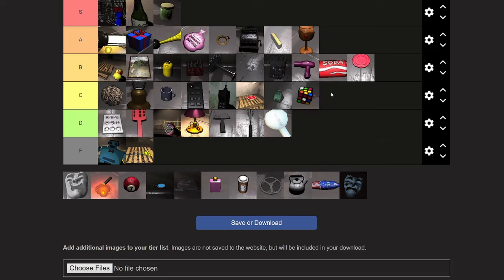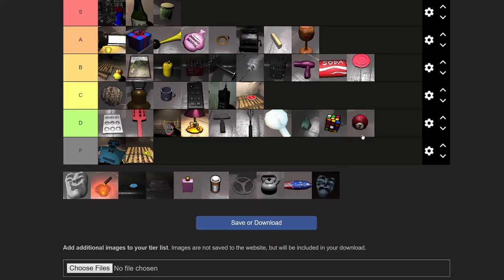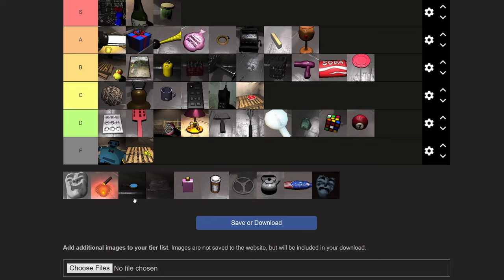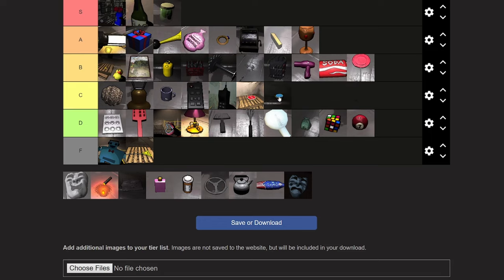Up next, the Rubik's cube. I'm going to put that in the same tier as the toy fish — you know what, these guys deserve to be in a group of just riffraff. You can't play with the toy fish; if you could throw it, that'd be great. You can't play with the Rubik's cube — if you could just spin the sides, that would make it so much better. Same with the magic eight ball. Magnifying glass can go in C tier because you can actually kind of use it as a magnifying glass — it actually works. The dev put some effort into actually making that.